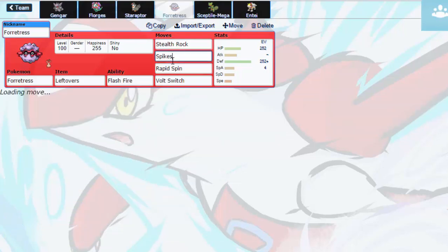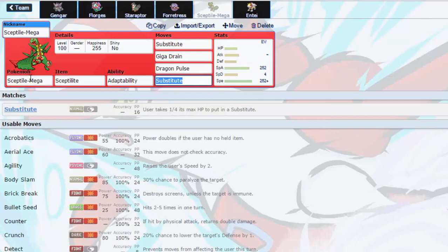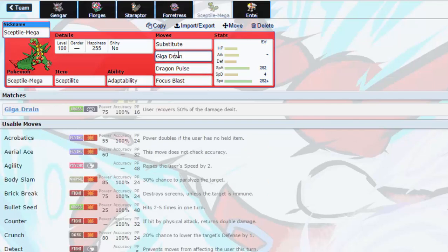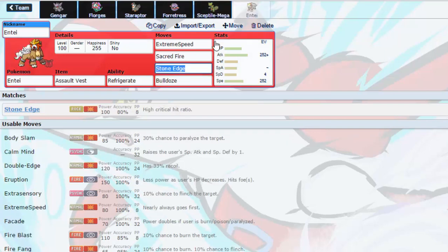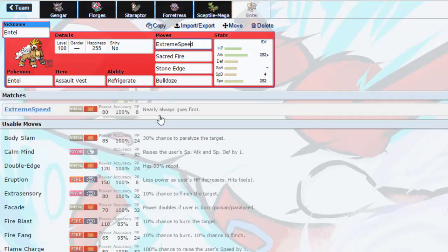Zero weaknesses. Then Spikes and Sub on Sceptile with three attacks — Giga Drain, Dragon Pulse, and Focus Blast. Adaptability basically brings Giga Drain up to an effective 150 and Dragon Pulse up to 190 — it's like having Draco Meteor without the drop, but a bit weaker. And I've got Arcanine with Refrigerate, E-Speed to get the Refrigerate boost — not only does it get a type boost, but it goes plus two in priority, so I'm not running Double Edge or Return.